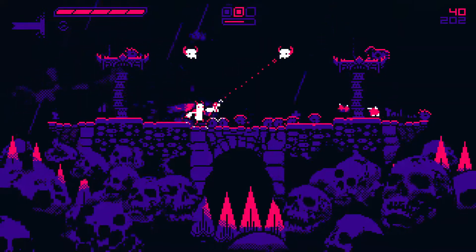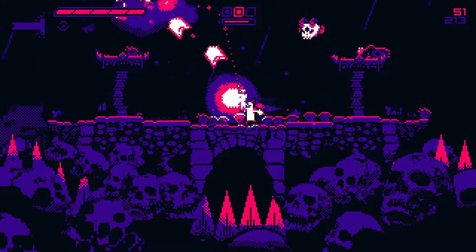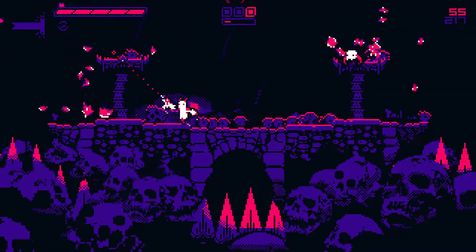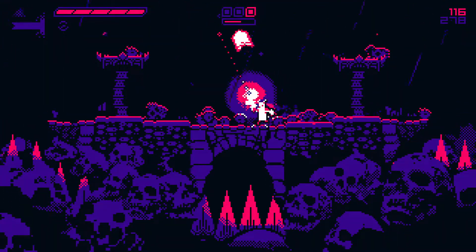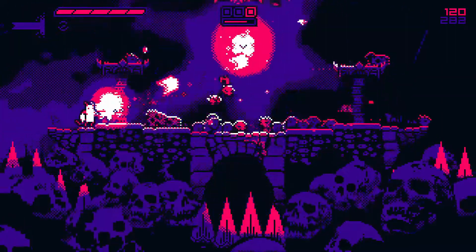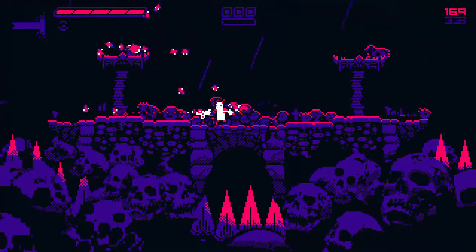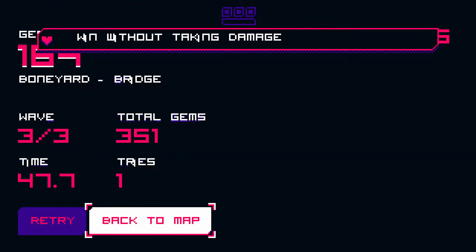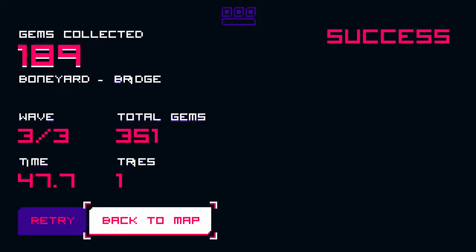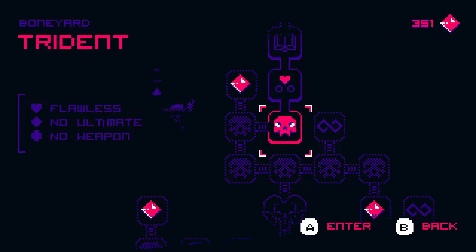They spawn on top of you. I almost used my ultimate but I don't have one yet. They're all dead - collect all the stuff. Oh they're still coming! I can jump up there and I believe I can jump on their heads to kill them. Ultimate's charged - might as well use it. Win without taking damage. Three waves, 351 gems, 189 gems collected, 47.1 seconds, one try.